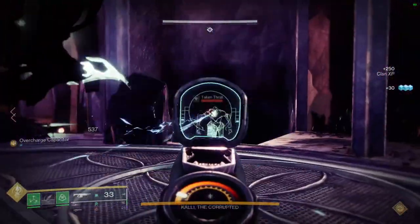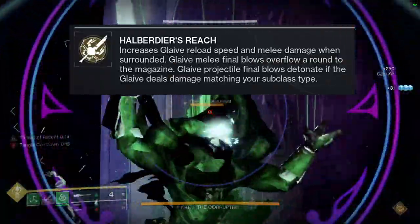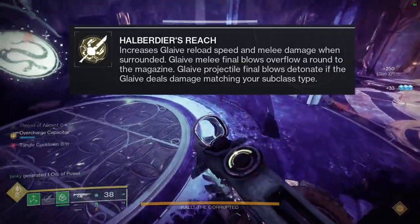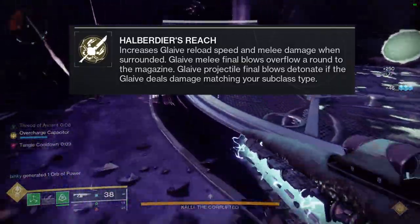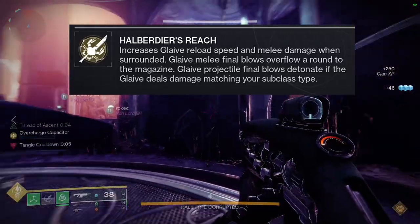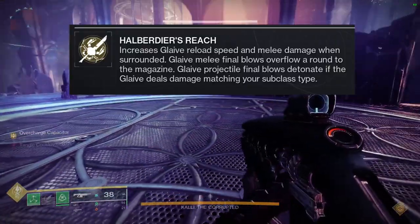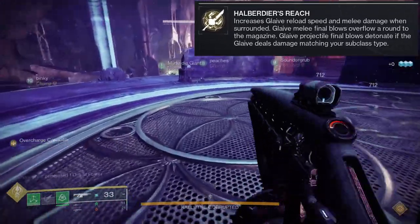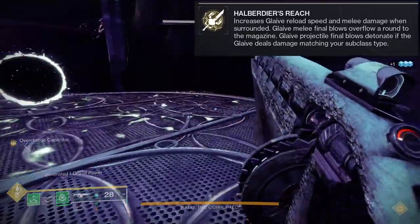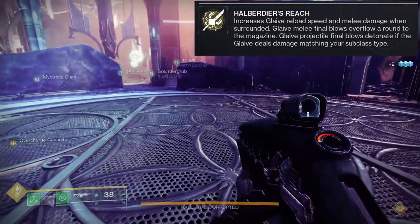To start off, we always look at what it does. Hummingbird ears reach increased glaive reload speed and melee damage when surrounded. Glaive melee final blows overflowing ammo to the magazine. Glaive projectile final blows detonate if the glaive deals damage matching your subclass type. So this is DOA — dead on arrival. This is a terrible exotic because, at least for me...